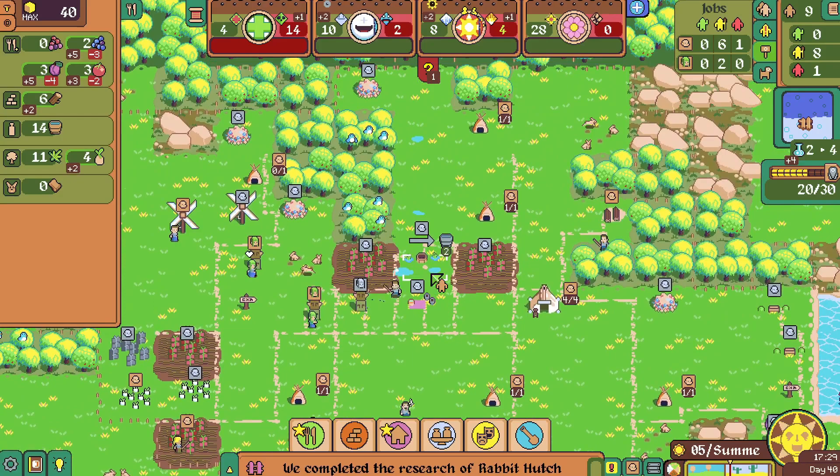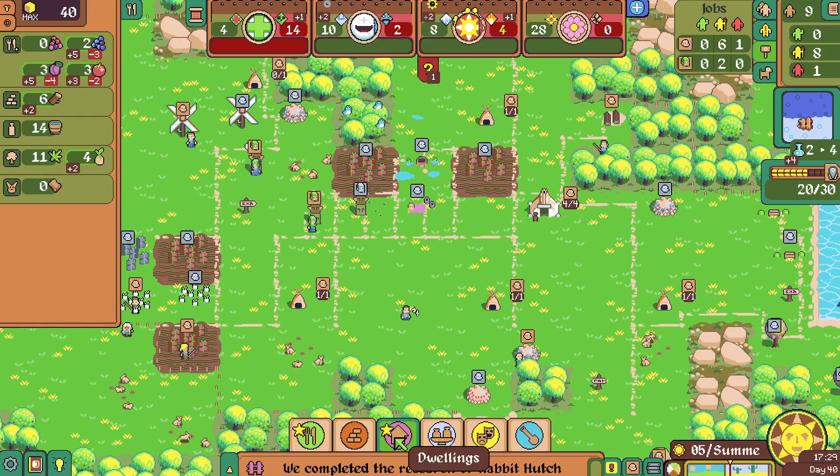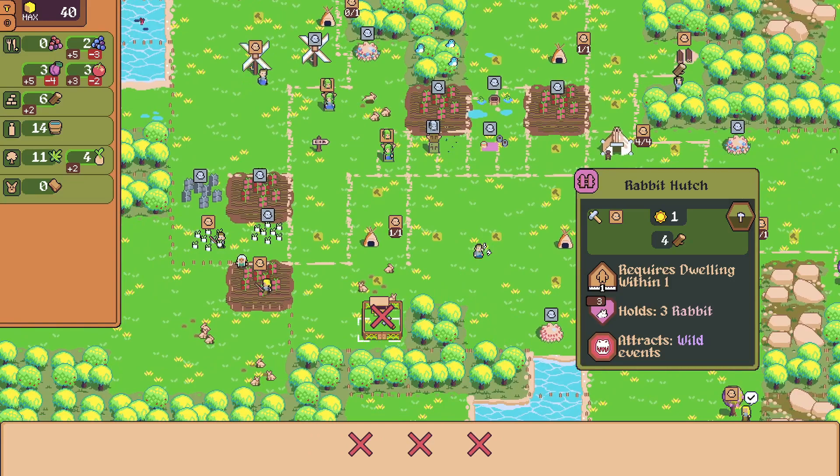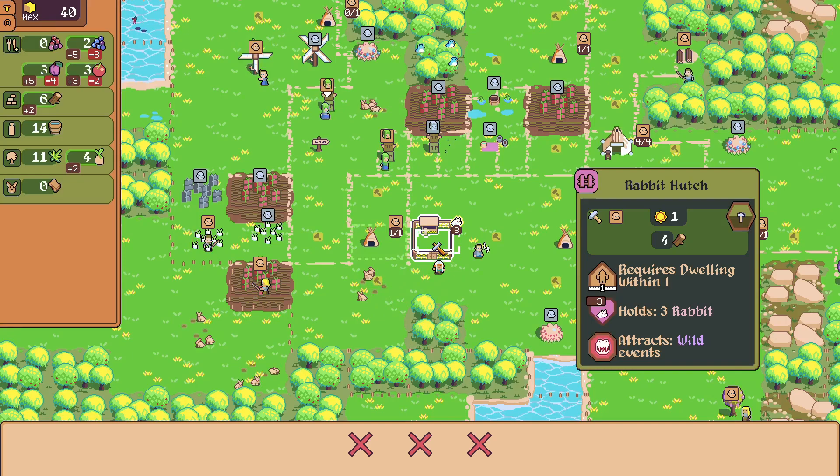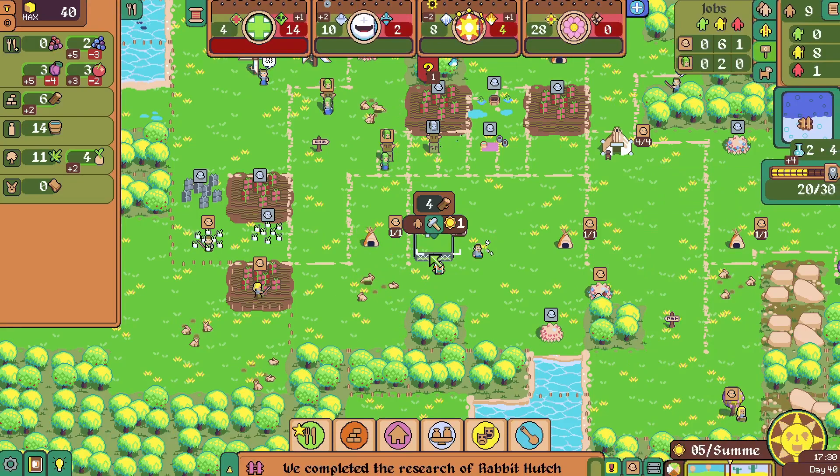We got one little guy here. You work on some seedage for me. We've also got these birds in the bushes too, so I'm sure we can do something with those. The rabbit hutch holds three rabbits — we've got to feed the rabbits too. Requires a dwelling within one. I'll put it right here. They don't need to be near the rabbits — they need to be near the hut.